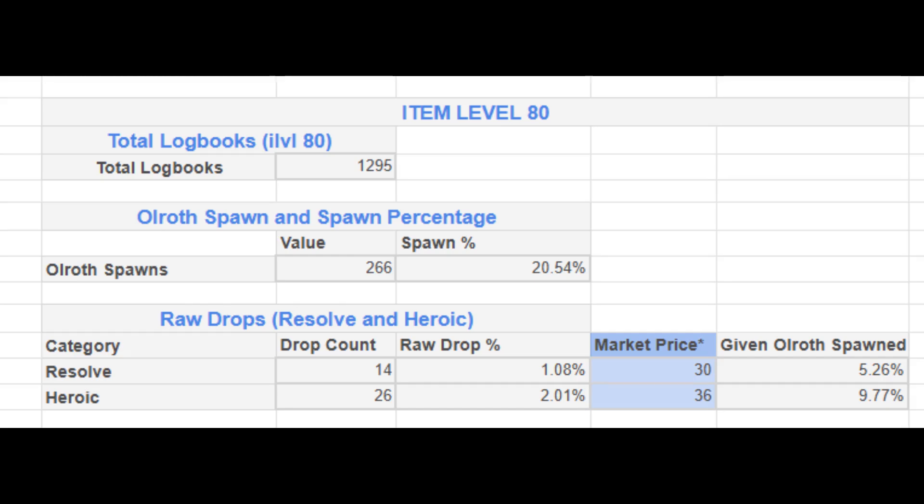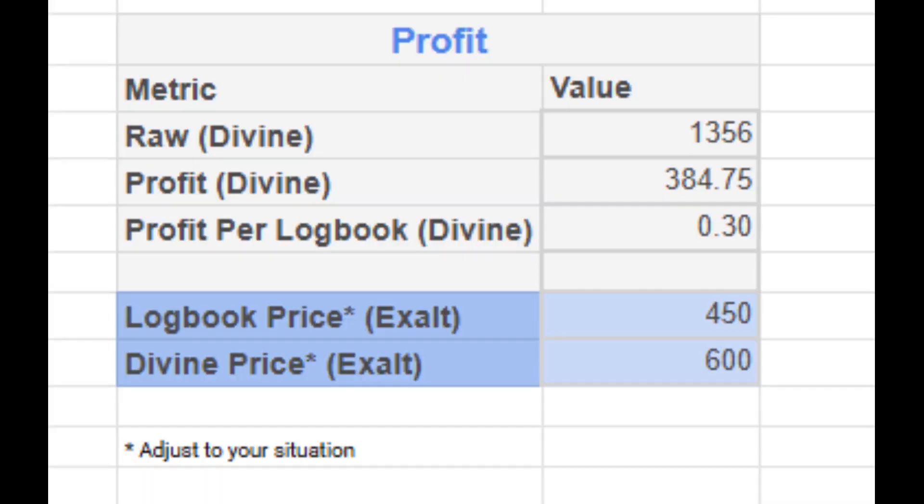Next, let's look at item level 80 logbooks. Out of 1,295 runs, Ulroff spawned in 266 logbooks, which is a 20.54% spawn rate. When Ulroff did spawn, he dropped Resolve in 5.26% of spawns and Heroic Tragedy in 9.77% of spawns — that's 14 Resolves and 26 Heroic Tragedies across all 1,295 logbooks. The raw revenue from drops was 1,356 divines, and after subtracting the cost of logbooks, the net profit was 384.75 divines, averaging a 0.3 divine profit per logbook. So item level 80 logbooks were profitable in the sample, but as we'll see later, there's a lot of variability due to RNG.